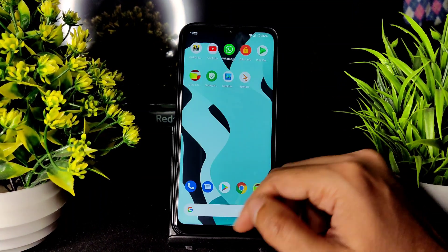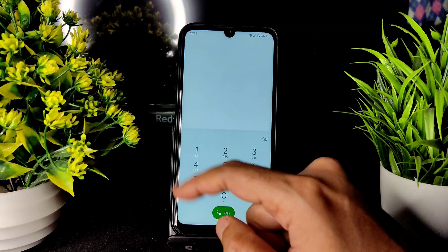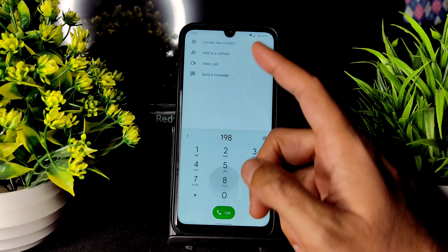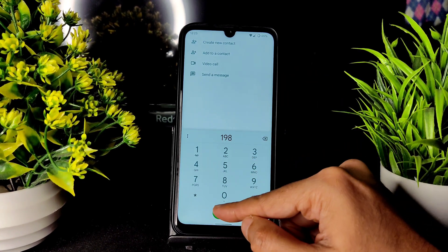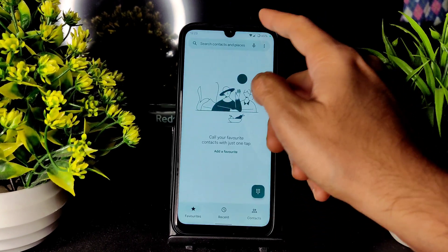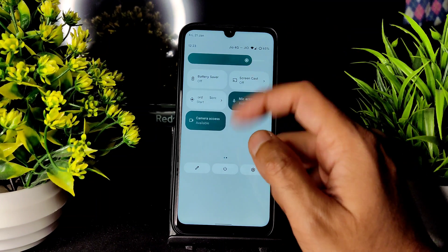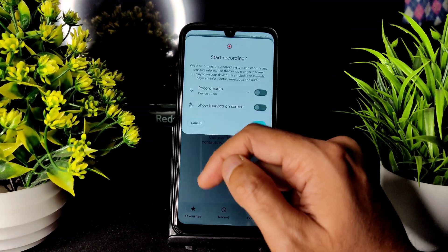Coming to the dialer, you get this LineageOS-style dialer. The video call feature is available for direct video calls. There is no call recording option available. Android 12 features like camera access and mic access are working fine without any problem.